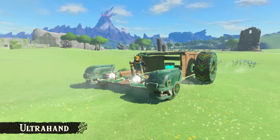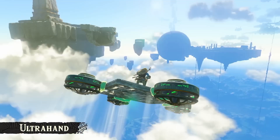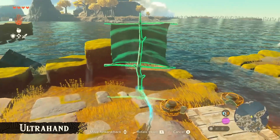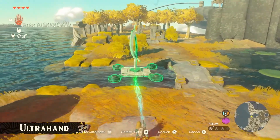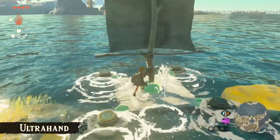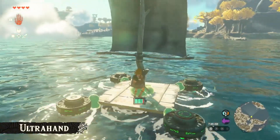In the most recent trailer, we showed scenes of Link riding a large car and a flying machine. Those vehicles actually aren't in the game from the start — instead, you'll be able to freely craft them on your own. There are all sorts of objects you'll come across in this game, and depending on how you use your imagination, you can do a lot with them. So try crafting different things and explore this world at your leisure.